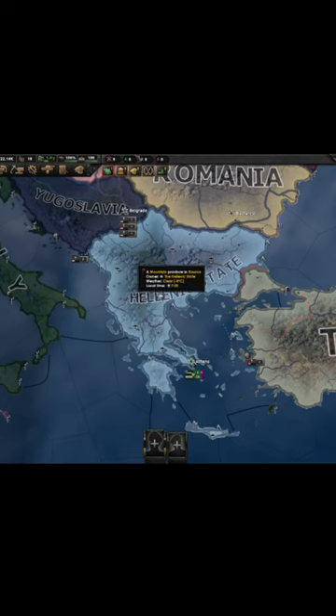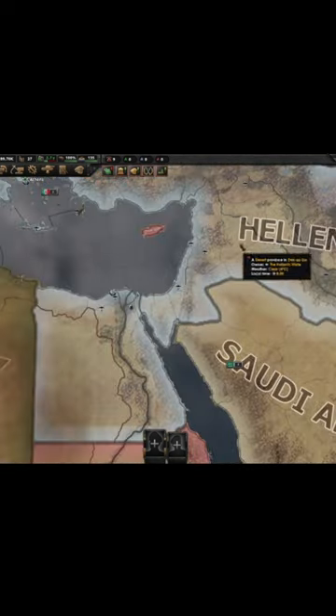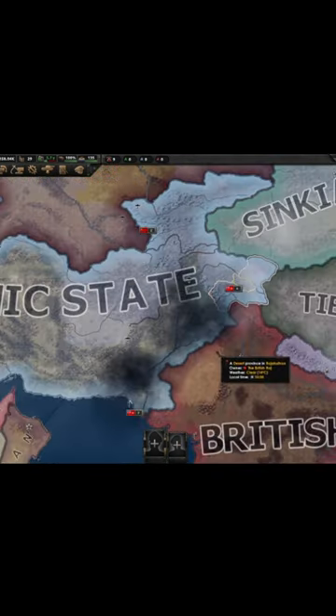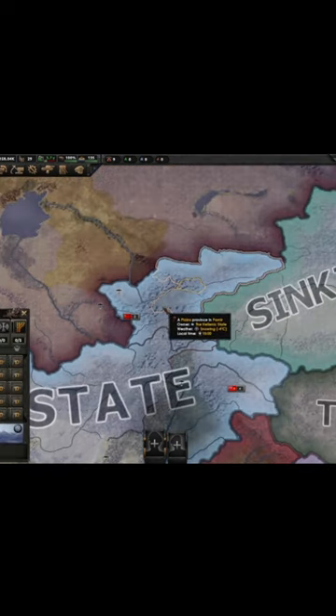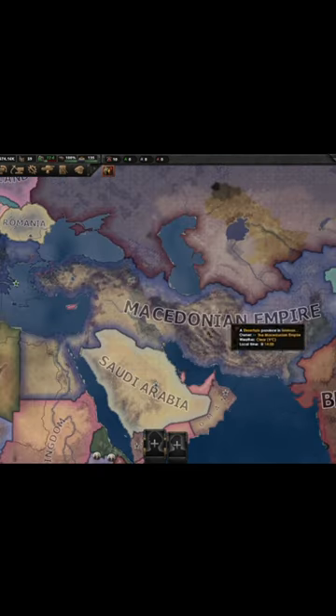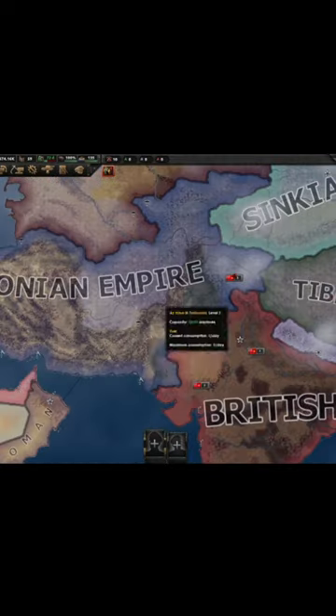You will have to control all of Bulgaria, Albania, and half of Yugoslavia, as well as Turkey, Iran, Iraq, Syria, Egypt, Palestine, Jordan, Kuwait, Afghanistan, Pakistan, and three states from the Soviet Union. Only then will you be able to click the button, which will core everything except Bulgaria, Albania, the half of Yugoslavia, Pakistan, and the Soviet states.